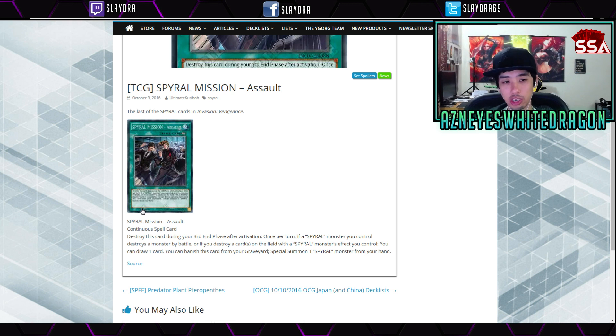It doesn't say you can only use this effect once per turn, which is pretty cool. It has a little bit of potential. There are cards that skip certain phases — like Solomon's Lawbook skips your standby phase — so maybe someone could find a way to skip the end phase so it doesn't destroy itself, though that's pretty much irrelevant. Let me know if there's a card that does that. Overall I think it's an okay card and decent support for Spirals.